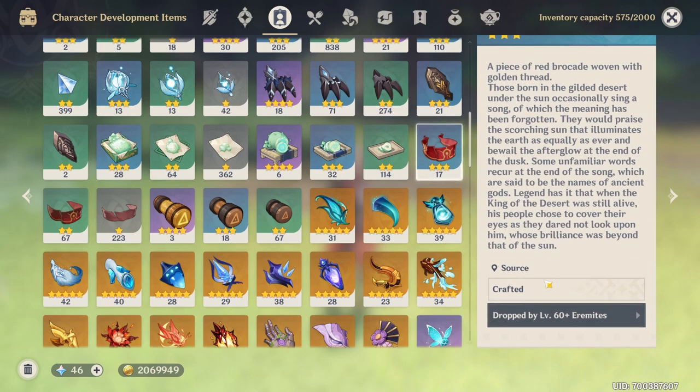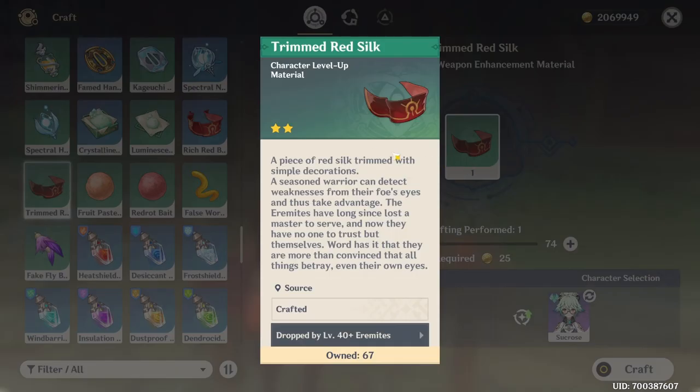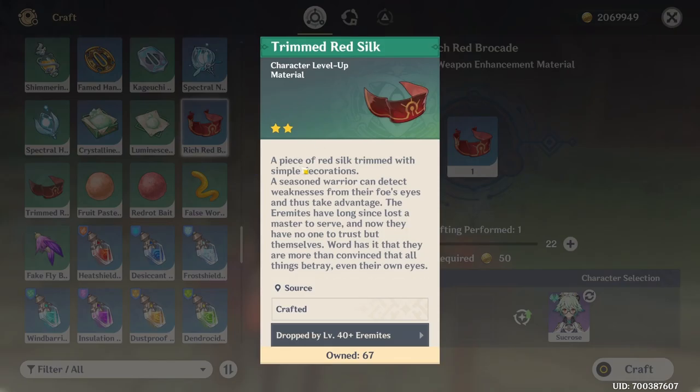You can also craft these materials in the alchemy. How the alchemy works is you have to give three of the lower grade materials to craft one higher grade. For example, if you want to craft the two star material, you need to give out three of the one stars. And when you want to craft one of the three stars, you need to give out three of the two stars.